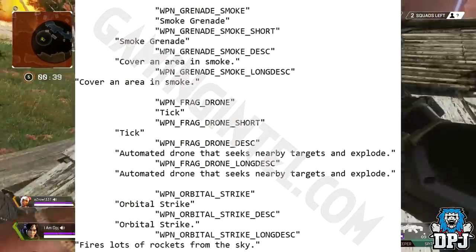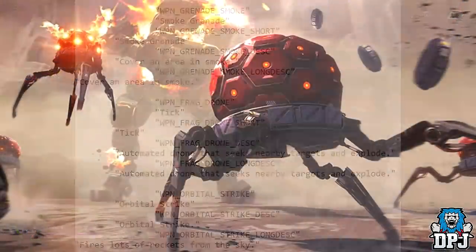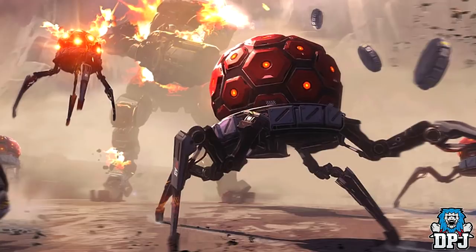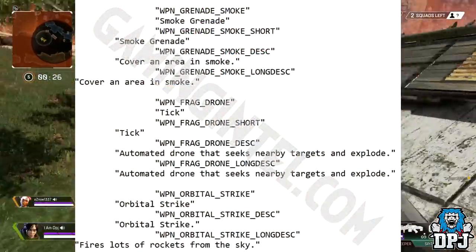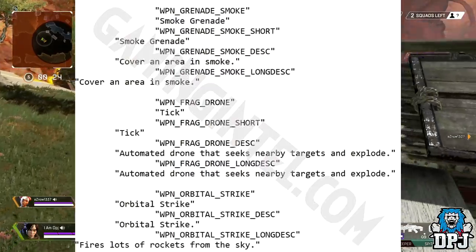Next up is something called the Frag Drone — an automated drone that seeks nearby targets and explodes. We've seen something similar in Titanfall, where they're called Ticks, and those little things were nasty. These frag drones sound just as dangerous: they seek you out and blow up. They could be pretty cool.